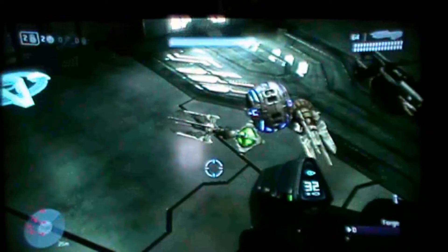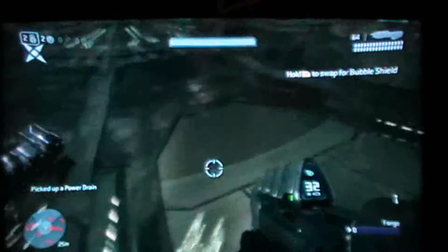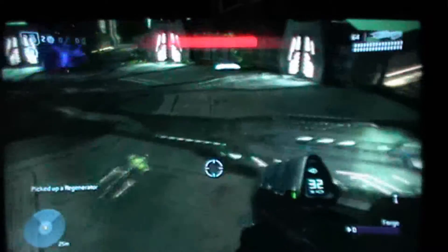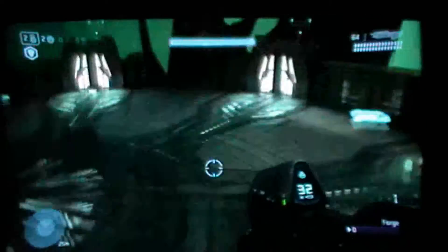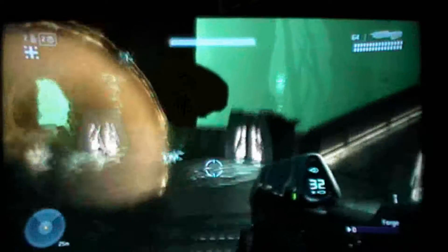Hold on, let's put some music on because this is boring without music. Then the third one: Power Drain — Staryu, use Surf! All right, yeah. Now use the Bubble Shield — that means use Recover or use Mirror. And then there's this one for the plasma grenades: use Bubbles!